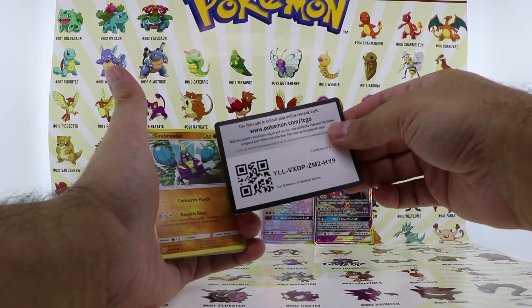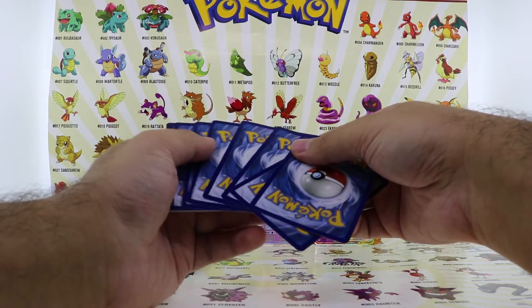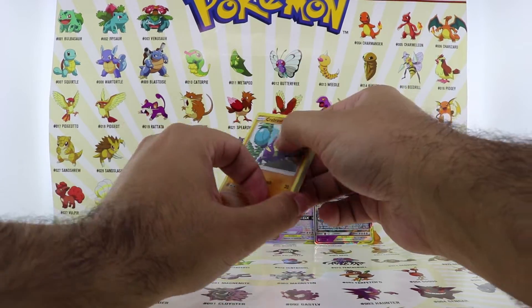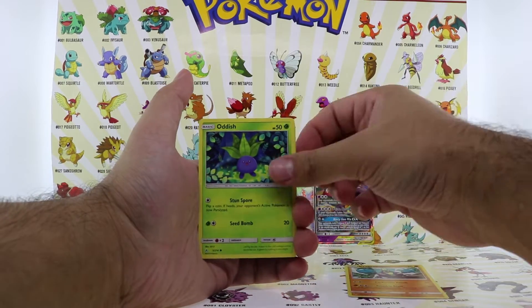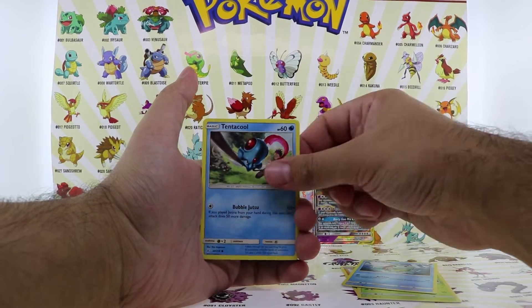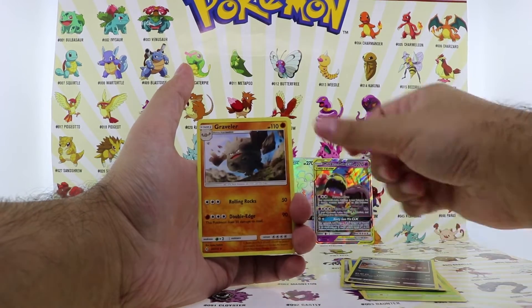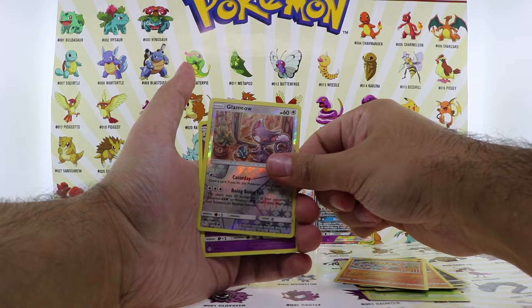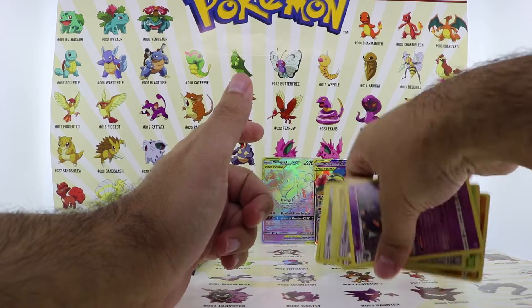I'm sorry about my cough — I do have seasonal allergies and it's hard for me to breathe sometimes. Crabrawler, Omanyte, Squirtle, Tentacool, Oran Berry, Water Energy, Krokorok, Graveler, Hitmontop, Reverse Holo, Glameow, and we have a Gengar Non-Holo Rare.